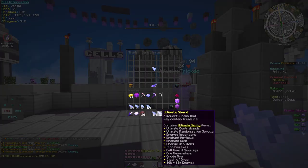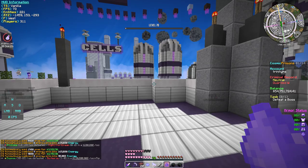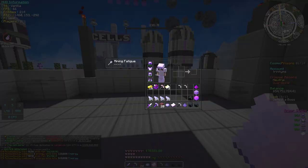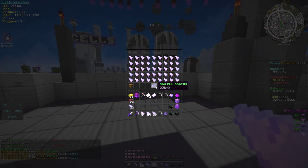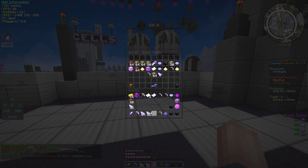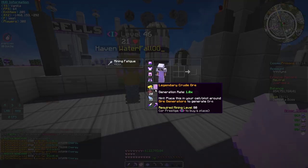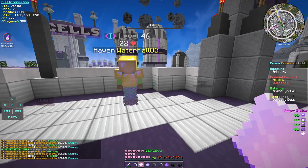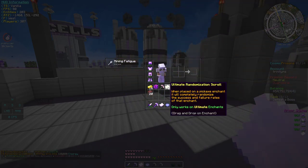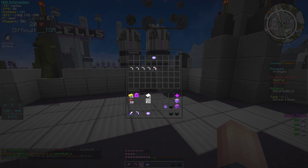We might get something good. Am I gonna get a bunch of pickaxes again? I think I am. Wait — I got a legendary cruel ore? Not bad. Something different, I guess. And then we got two ultimate randomization scrolls. A bunch of energy for sure. More energy. Almost done. Boom. Bunch of energy. Elite dose, I'll take that. Yeah, I don't really expect much from shards.